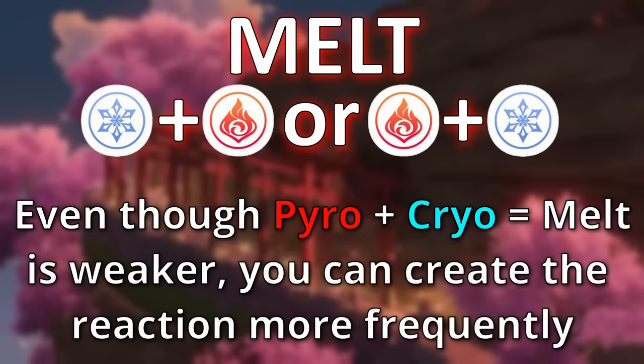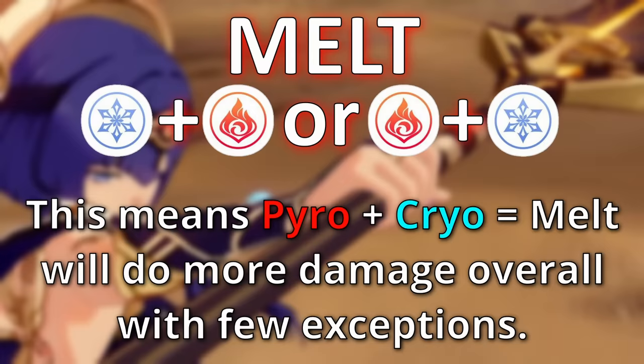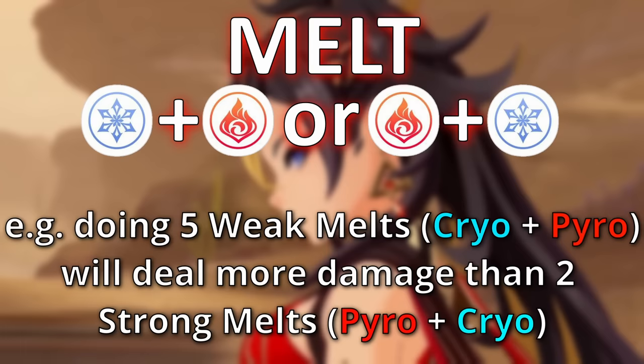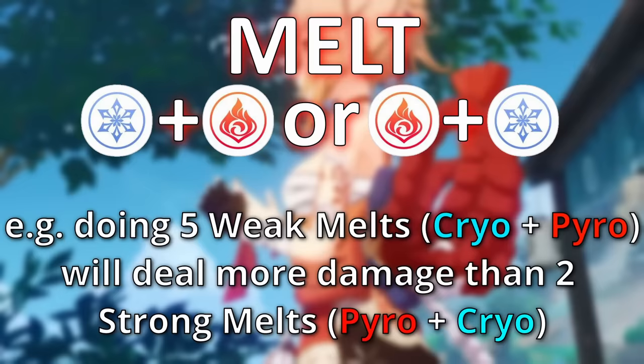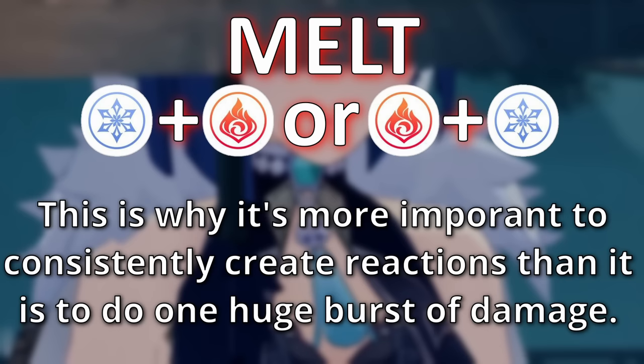Without getting into too much detail, it's actually harder to consistently trigger the stronger reaction than the weaker one. This has to do with timing and elemental gauge theory, but during the same time period you can typically trigger more of the weaker melt reactions — pyro first then cryo — than the stronger ones. So even though you're triggering the weak reaction, your overall damage will be greater because you can trigger it way more frequently.